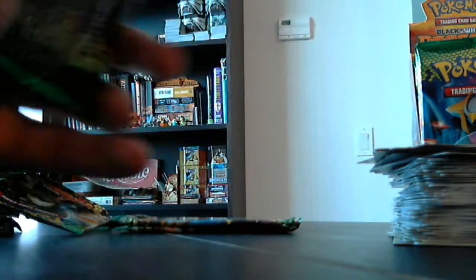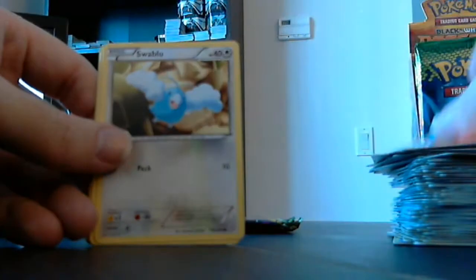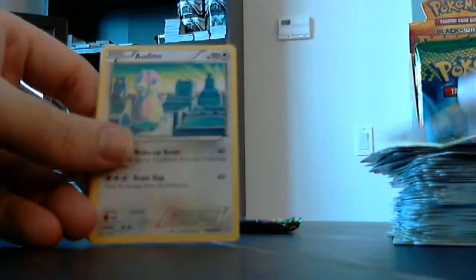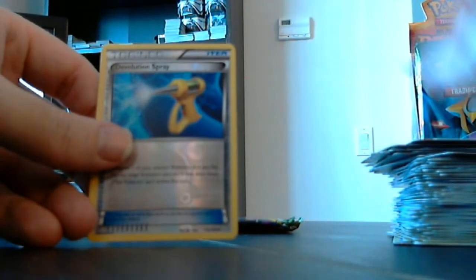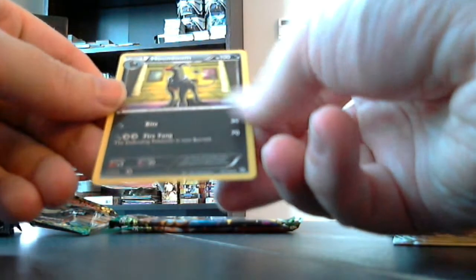Three more packs left in this side — that's two EXs so far, pretty good. Bonsly, Aron, Wormple, Vulpix stretching out, Swablu, Zwelious, Skuntank, Dino, Devolution Spray Reverse. And Houndoom is our rare.